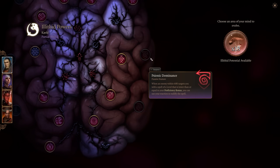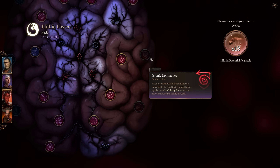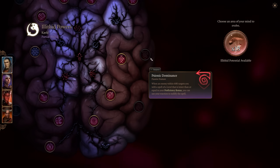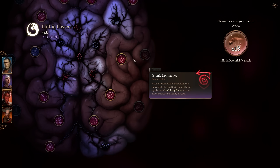Finally, Psionic Dominance: when an enemy within 60 feet targets you with a spell whose level is lower than or equal to your proficiency bonus — so level 3 or 4 by this point — you can use your reaction to completely nullify the spell. You just shut it down. You can choose when to use this as a reaction in a boss fight. That is great.